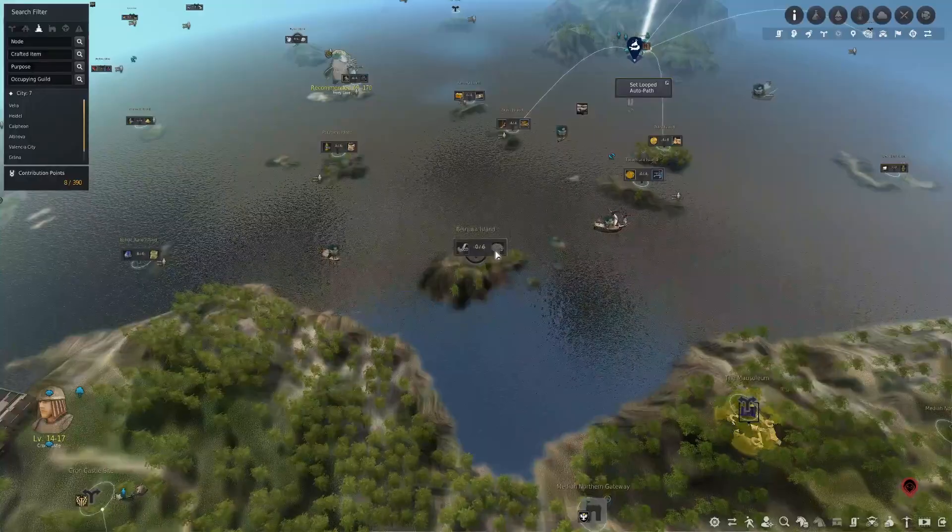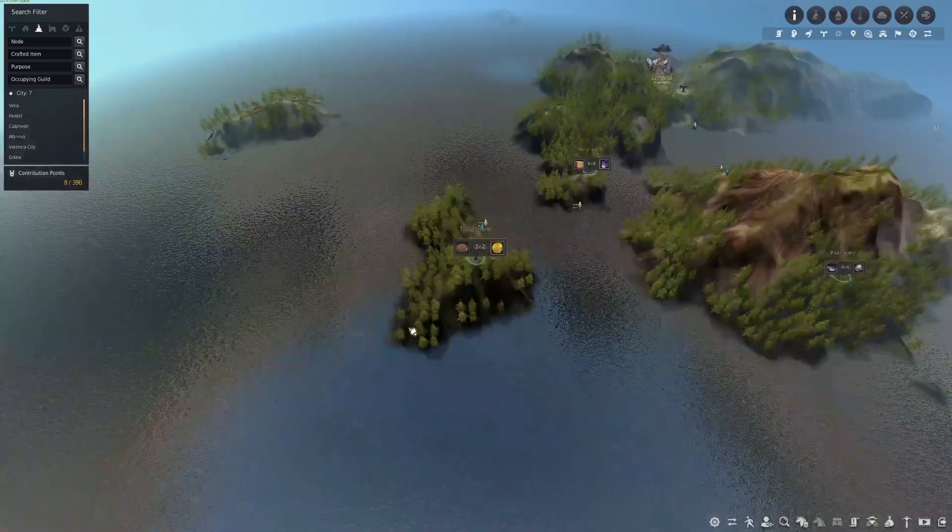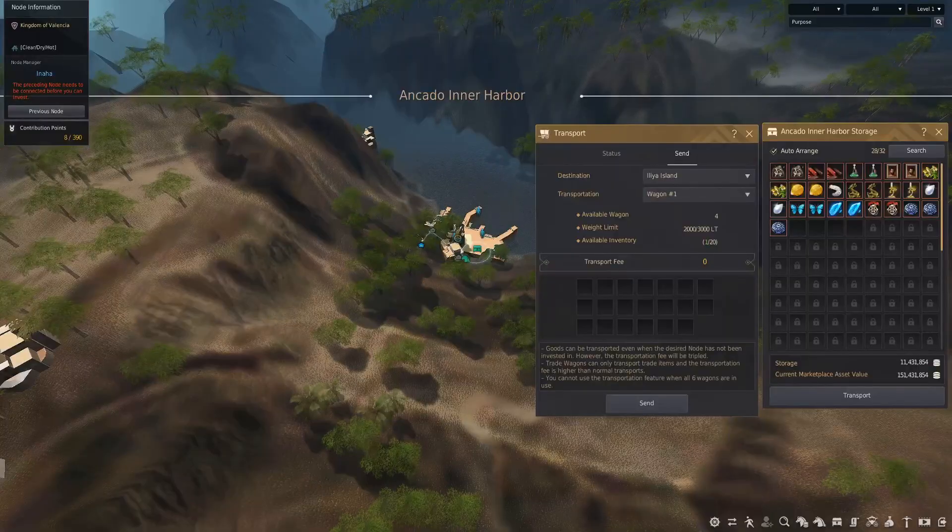Step 4: take shit to next island. Rinse, repeat. Step 5: save and send 2 of each tier 5 items to Ankara Inner Harbor. Sell the rest. Step 6: roll fat stacks.